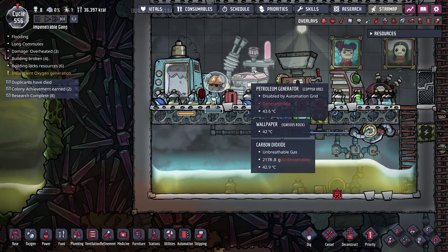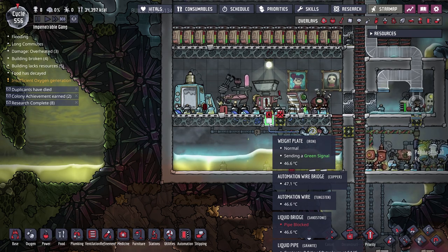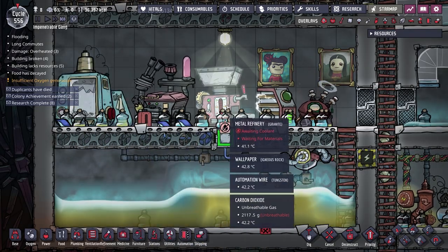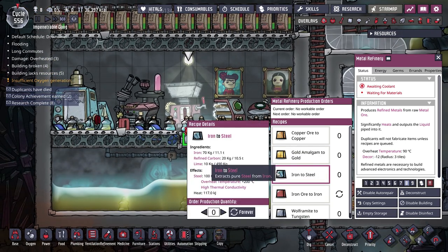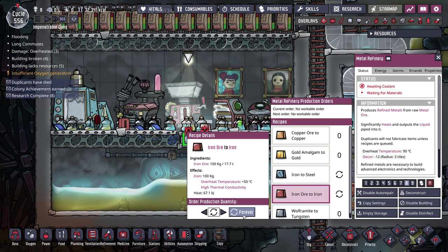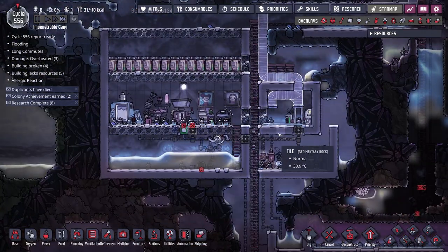The main thing I've been doing between episodes is working towards making a ton of steel. At the end of last episode we set the rock crusher, metal refinery and kiln to high priority to make lime, refined carbon and iron. I'm happy to report we now have over 11 tons of refined iron, almost 11 tons of refined carbon, and almost half a ton of lime. If we set the refinery to make steel indefinitely we should produce quite a lot this episode - essential for our space building.